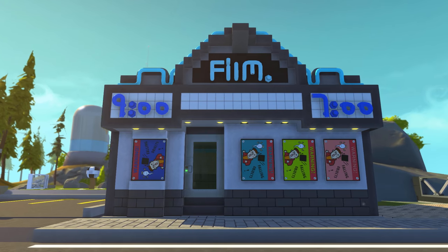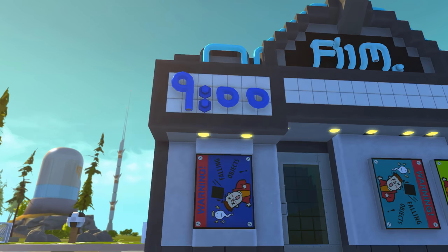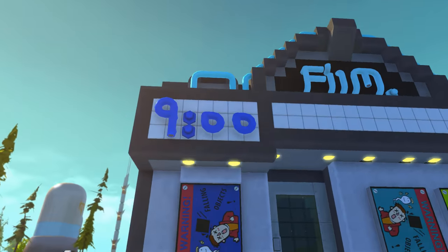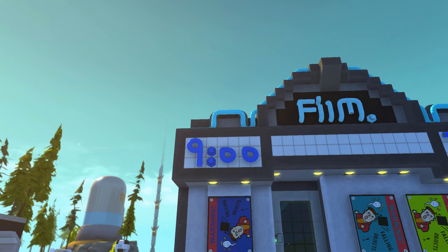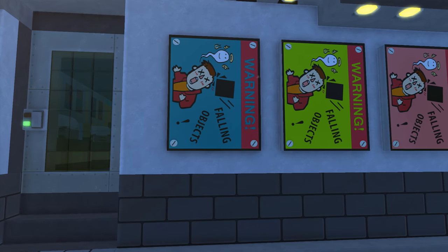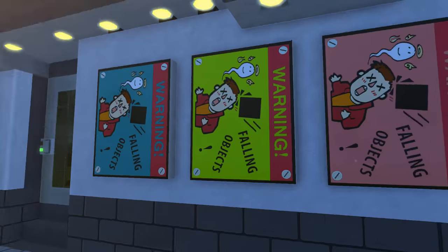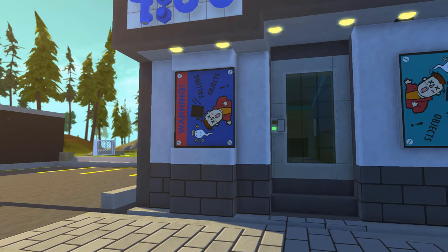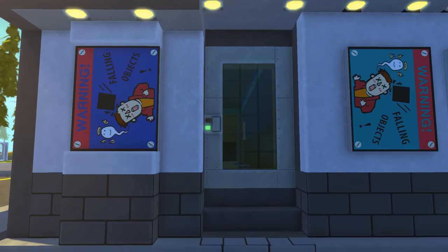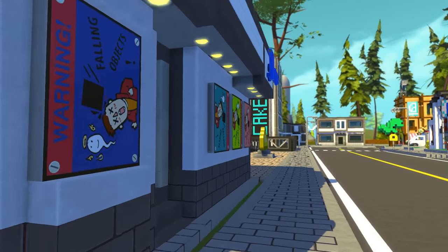So right here we have like an old theater. I kind of designed it after one that is near me. I couldn't really figure out how to add the times properly, so I just added these small pipes to it. Up there we have little neon lights — they don't really emit any light at all, but they're just for decoration. We got our movie posters — the warning falling objects movie, repeating over and over. I could have added a retexture of these signs, but I think they work for now. We got like this little overhang here with some lights — it reminds me a lot of the old movie theaters.